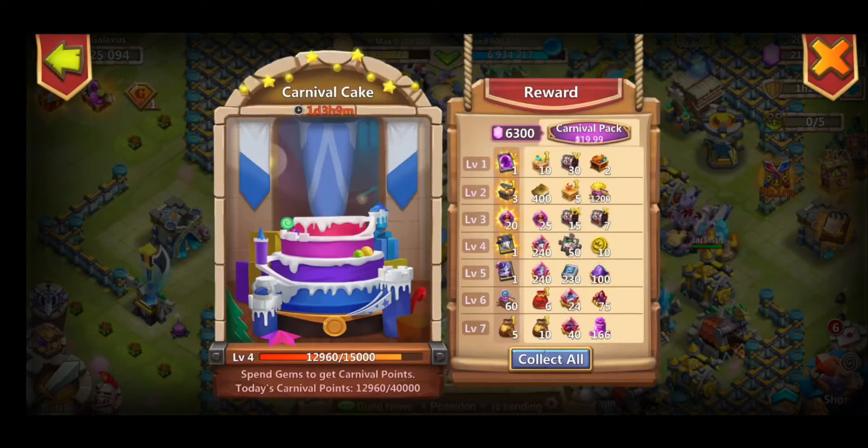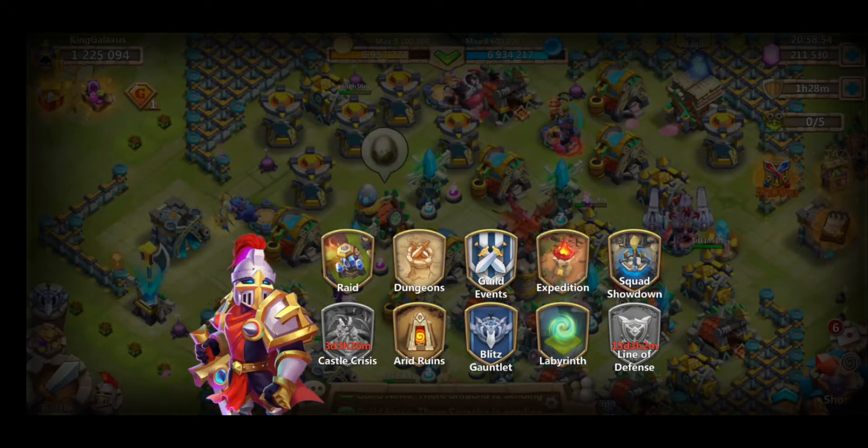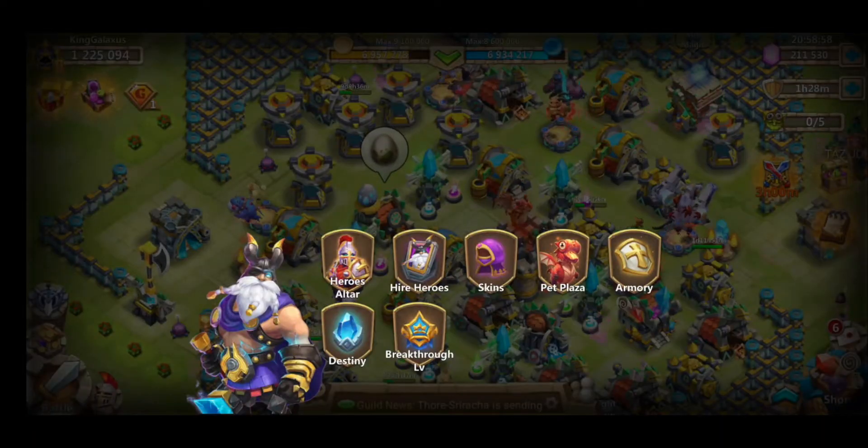So let me see. There's also this carnival cake going, so we do need to spend a little bit more to get Lady Whale Corps. So let's go in. We'll spend a few more thousand and that'll be able to get us qualified for Lady Whale Corps. Click on Hero Hire.